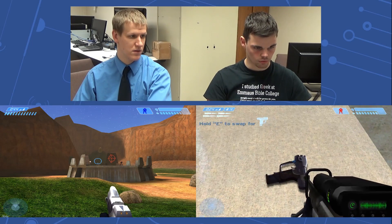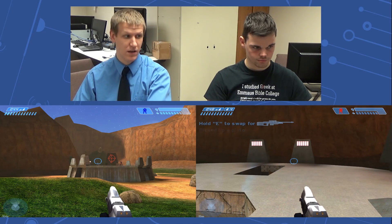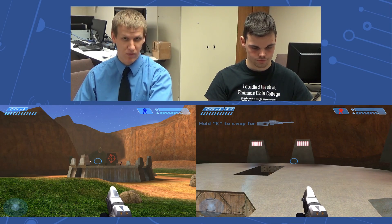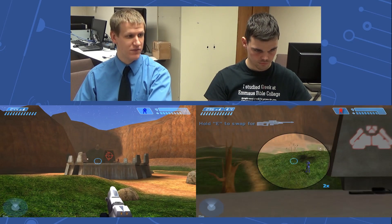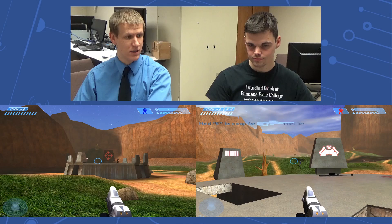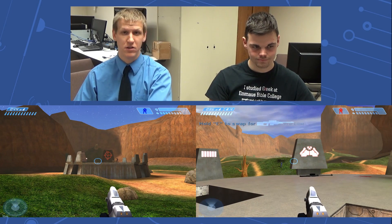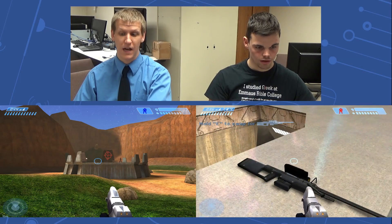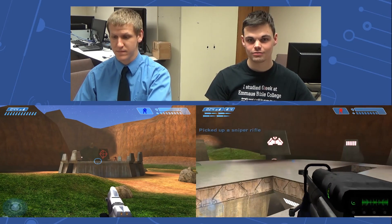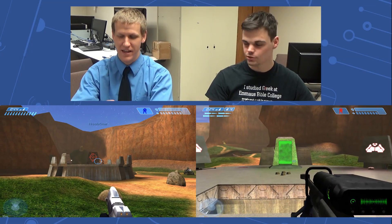If you want to pick up a different weapon, press E. You'll notice the helpful little tip on screen says 'hold E, swap for' and then shows you a picture of the weapon — which isn't as helpful as if it told you the weapon's name. You've got to look at it and decide: is this a good weapon to pick up? We can talk more about that when we do the map tutorials.